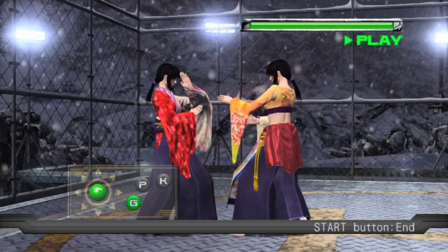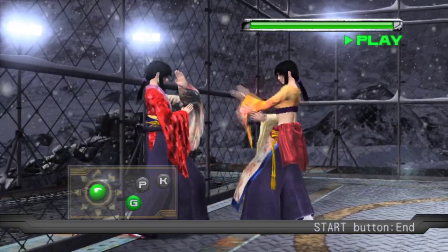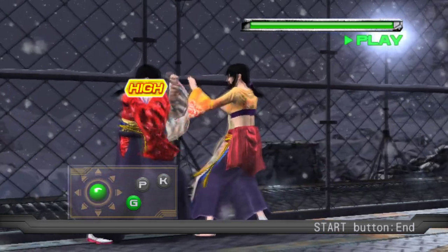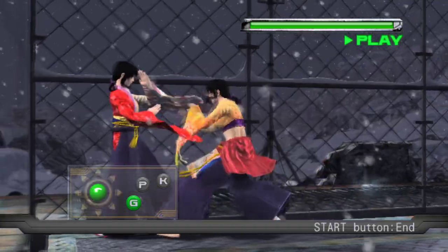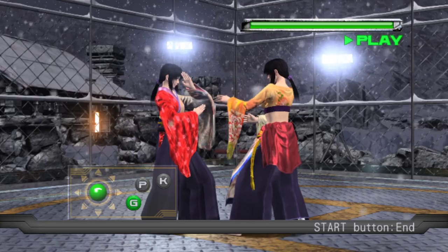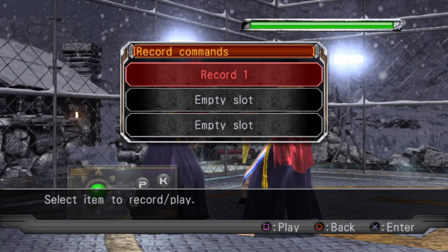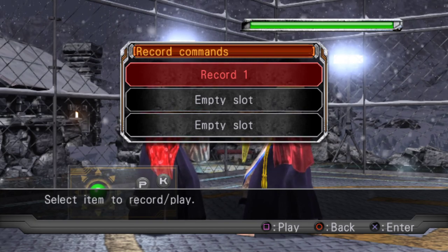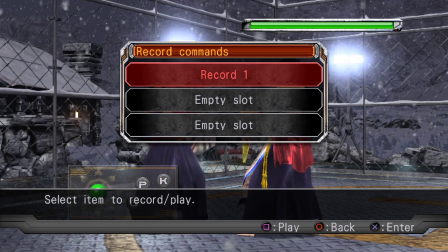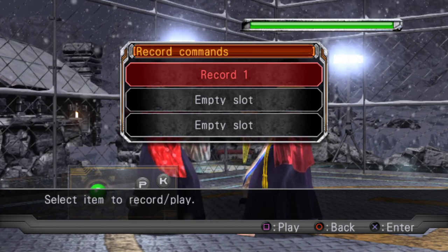Here's the thing about successfully evading: unlike failed evade, you cannot cancel out of a successful evade. It always takes the same number of frames no matter which character you are — I think it's in the mid-20s. That means the reward you get depends on the move that you evaded. It's kind of like Gen's parry from Tekken — basically the recovery of the move they do determines your punish. If they do a heavy-recovery move you get a big punish; if they do a light-recovery move you probably get plus frames and can force a mix-up.